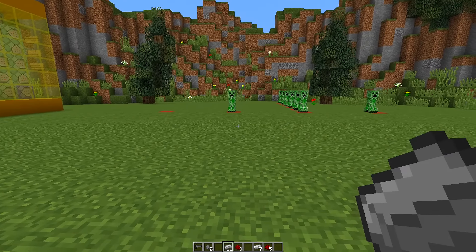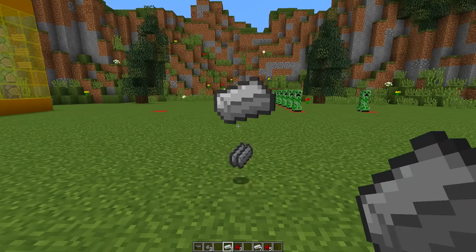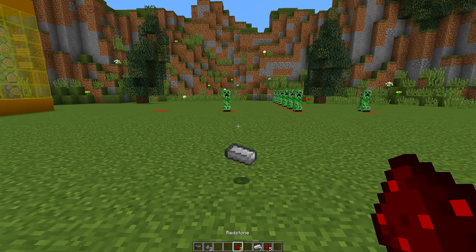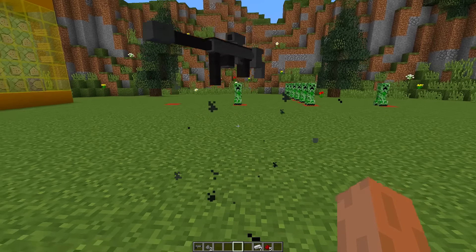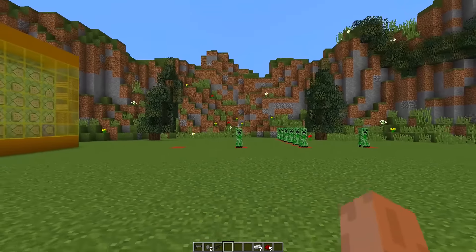Moving on to the next gun: the sniper rifle. To craft the sniper rifle, throw down 11 pieces of iron ingots and three redstone dust, and that will give you a sniper rifle.